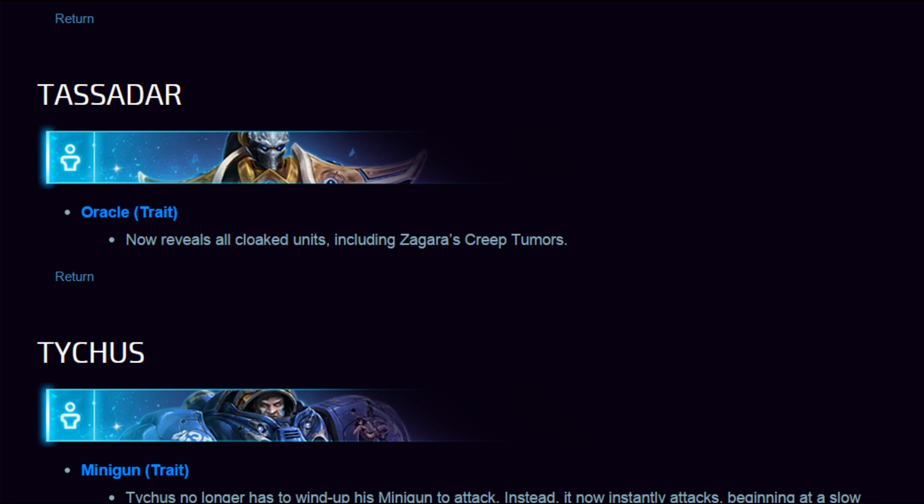Tassadar — Oracle trait now reveals all cloaked units including Zagara's Creep Tumors. I thought it already did, so I'm curious what exactly has changed — maybe it's permanently on now, which would be amazing. I'll have to check my NA account later to look over some of these changes.